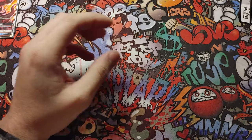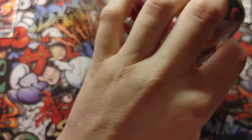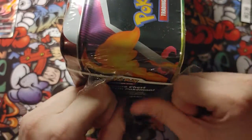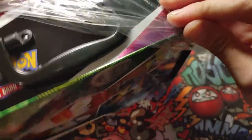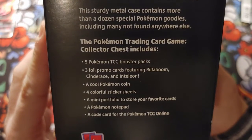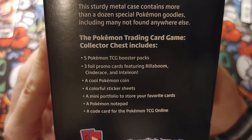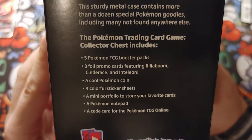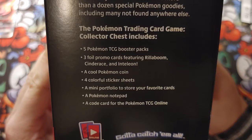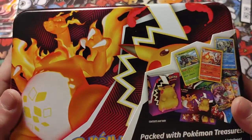You know what, I really want to open up something special for you guys — this one right here. Let's try to open this up and see what we get. This is what we get — five Pokemon booster packs, three foil promo cards, a cool Pokemon coin, four colorful sticker sheets, a mini portfolio to store your favorite cards, a Pokemon notepad, and a code card for the Pokemon online game.